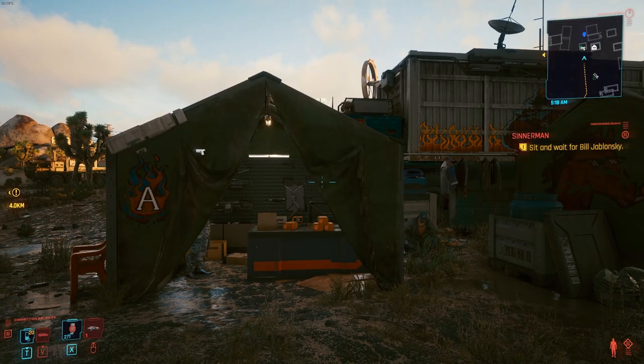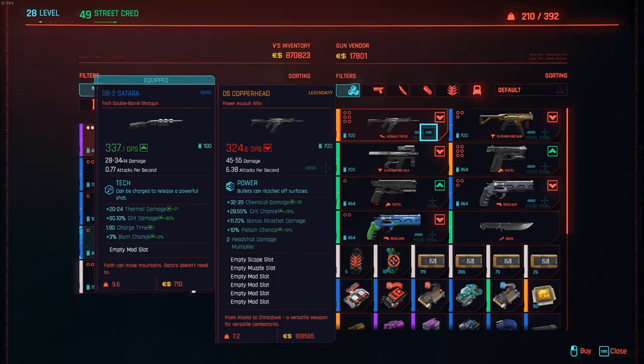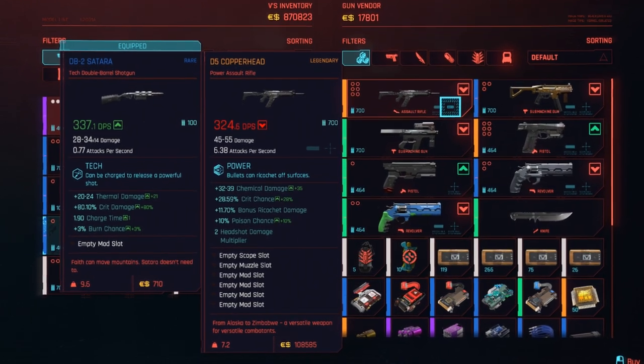Now we're still in the same area, and I'm going to start working on buying weapons or vehicles. We're going to go ahead and buy this D5 Copperhead and then upgrade it with crafting parts later. It's probably going to be expensive, but the heck with it.